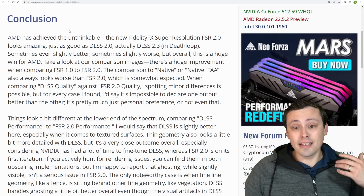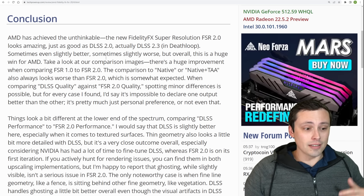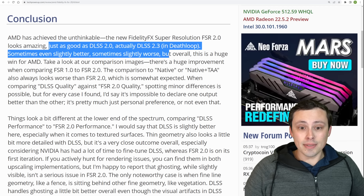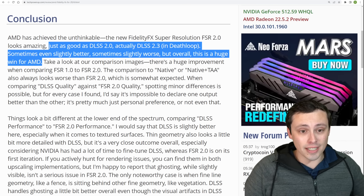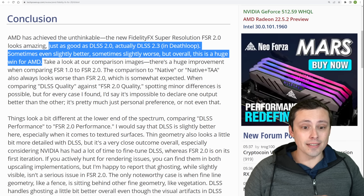I'd like to test it on my 1060, which is below AMD's recommended hardware. They say 1070 or above for use at 1080p. But here's the thing — according to TechPowerUp, this is their conclusion, and they've had time to actually test this out in detail. This is very interesting and has lots of those side-by-side comparisons at various resolutions. They're actually saying it's just as good as DLSS 2.0 and actually is sometimes slightly better, sometimes slightly worse, but overall it's a huge win that AMD got this out here. AMD absolutely needed a real DLSS competitor and it looks like they have it, as long as game support starts to expand quickly.